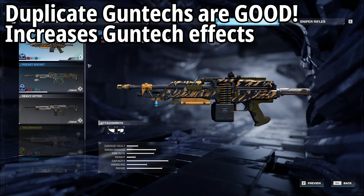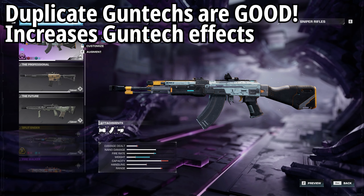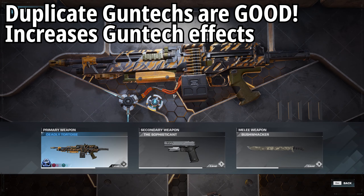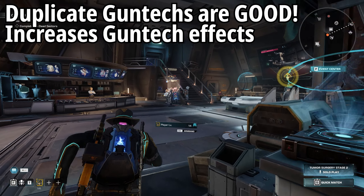A better example: I got the Ring of Death and then managed to get a duplicate. Now I've got an extra increase to my lock-on range and an increase to range damage. As you work your way around, you get extra bonuses. So it does make sense to get duplicates in this game, because it actually helps out the rest of your guns — you're not really missing out if you get a duplicate.